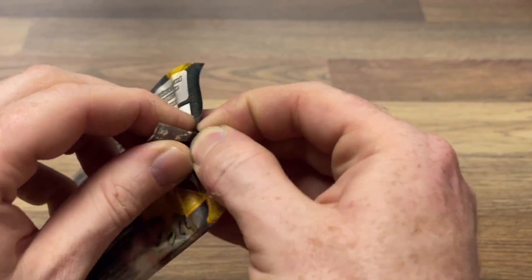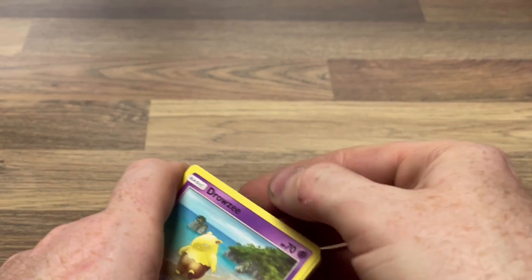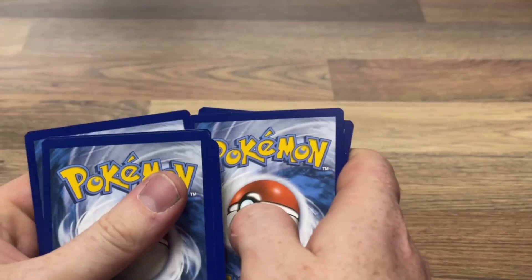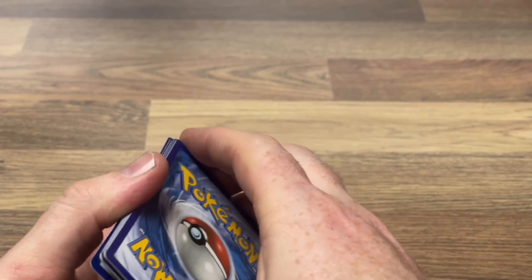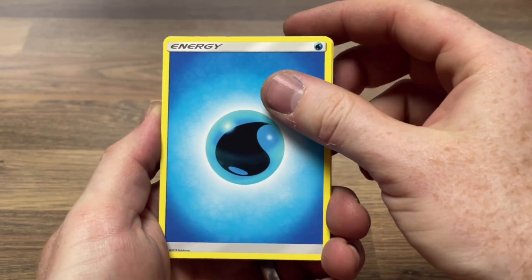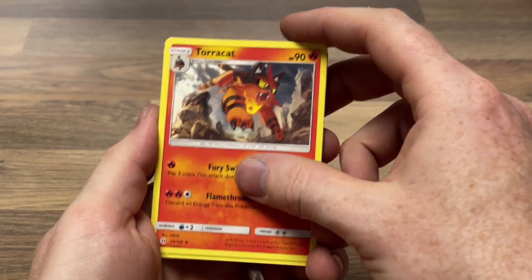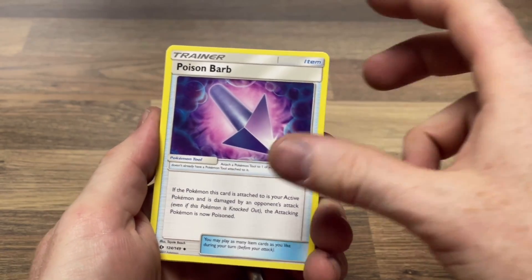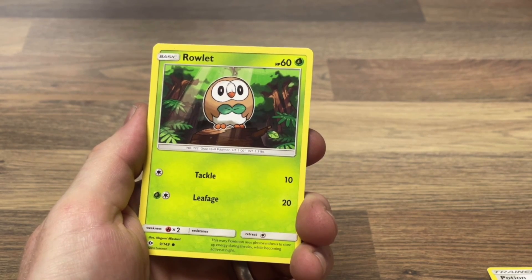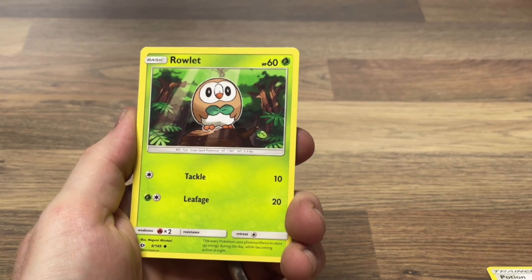We'll start off with the Sun and Moon base set — hey, first time! Code card — one, two, three, four — I declare some bent cards. I think it's a Psychic energy — oh, Water, all right, not on the guessing streak today. We have a Trainer Potion, Torracat, Trainer Poison Barb, a Drowzee, and the fourth Rowlet because everyone needs a fourth Rowlet in their lives.